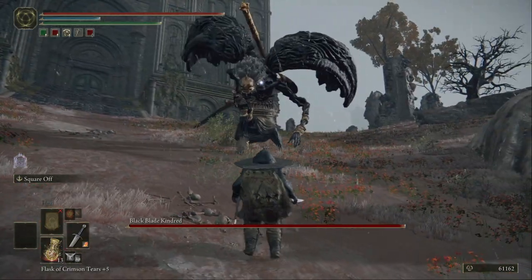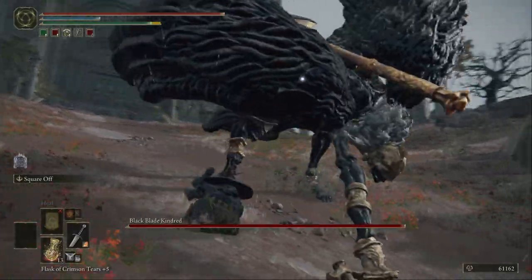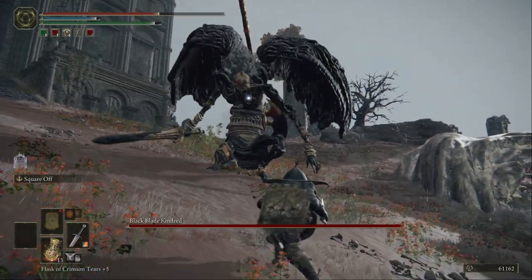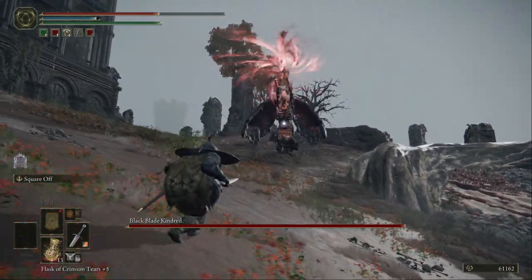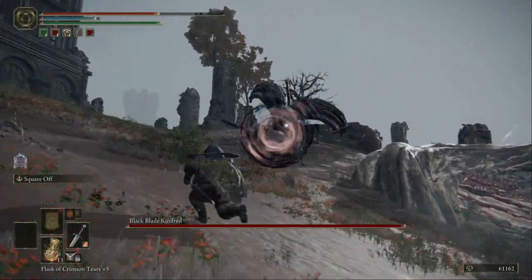Keep your distance when he strikes forward — just jump forward as he does. Watch out for this combo, keep your distance when he does this jump, just before he does that strike.